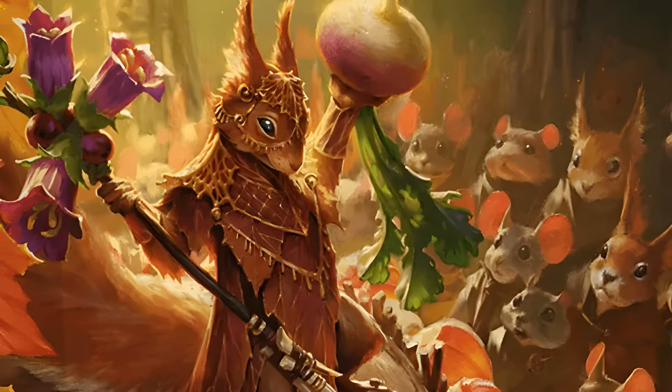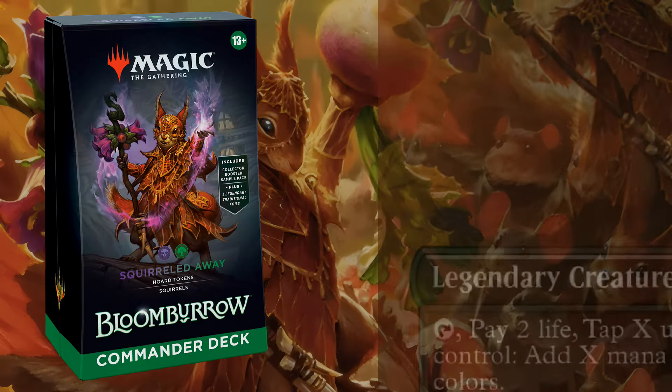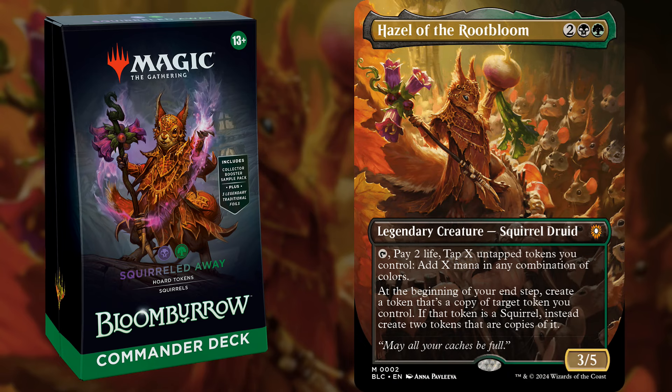Let's start with Squirrelled Away, a Golgari deck with Hazel of the Root Bloom as the commander. It's a 4-mana 3/5 that can tap, pay 2 life, and tap any number of tokens to add X mana — and note these don't have to be creature tokens, so that's pretty cool. It also duplicates a token every turn. At end of turn you can create a token copy of a token you already control, and if that token happens to be a squirrel you'll actually get two of those tokens instead, which can definitely be pretty explosive.